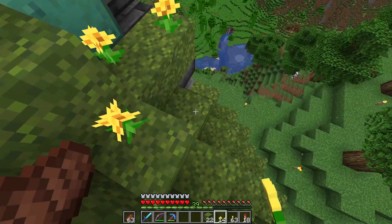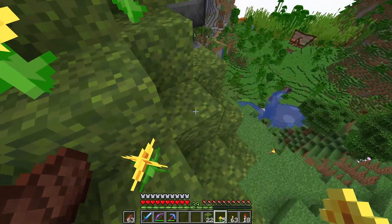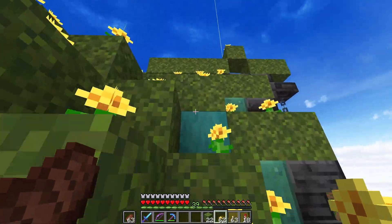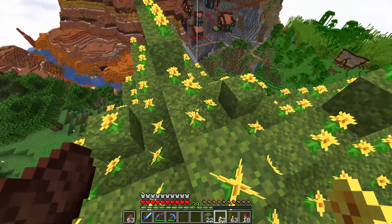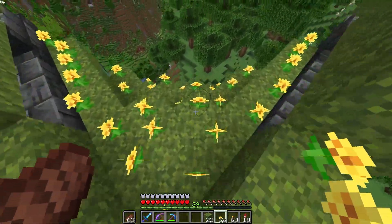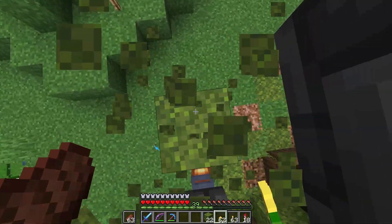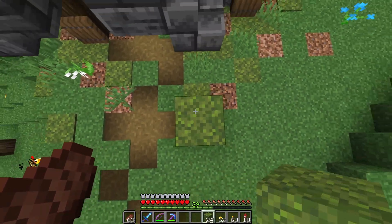Just working my way down this last side here. Almost done with the roof and there we go. We've got a nice dandelion-covered roof. Oh, that is lovely. I think there is just a small roof over on top of the front door, so let's hop up here.